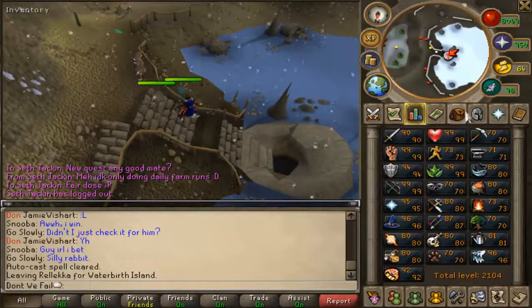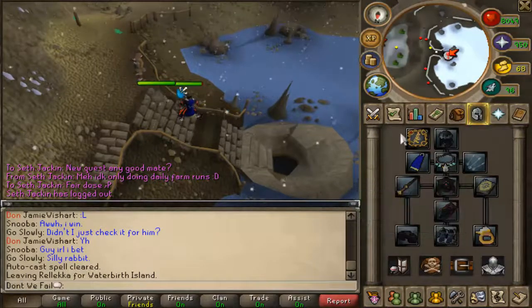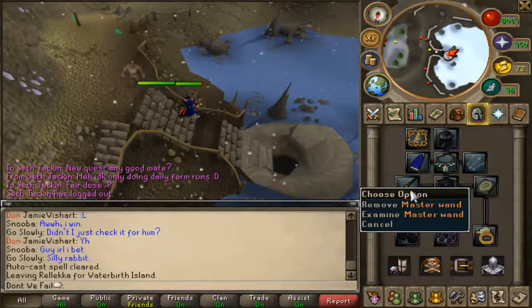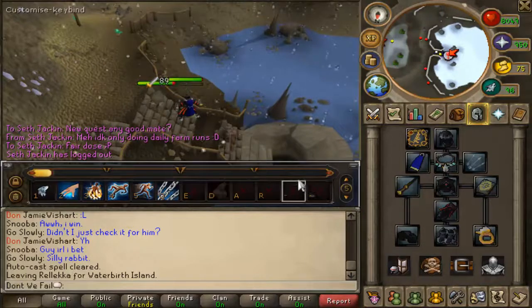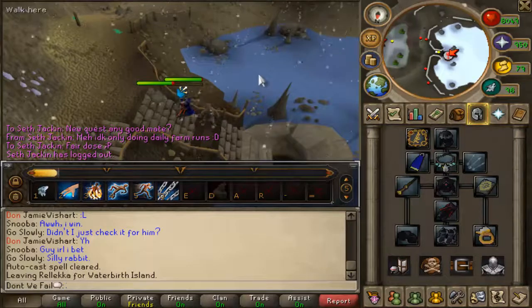I forgot to mention as well that here it's a lot quicker if you have a wand. I know wands are quite a bit more expensive than the staff, but a wand really, really helps. The speed is massively different.